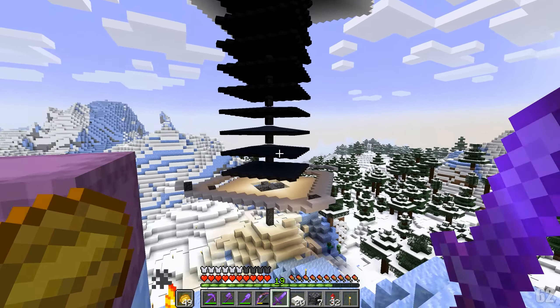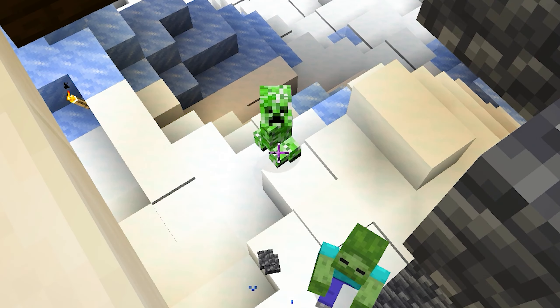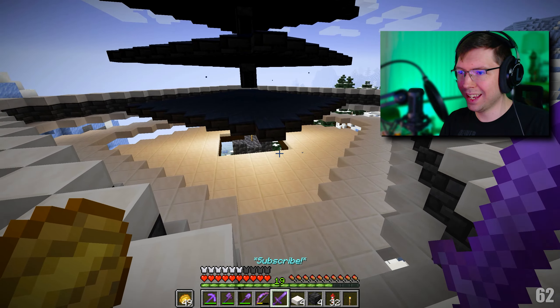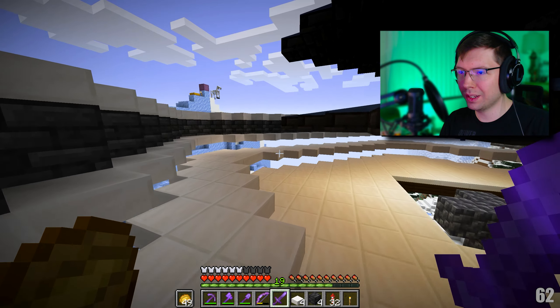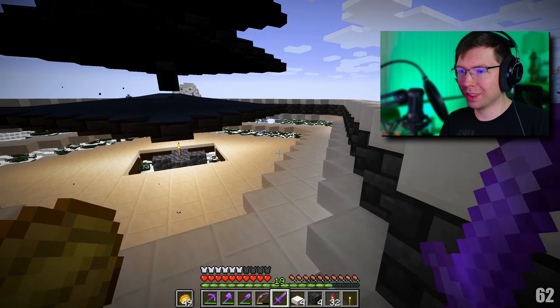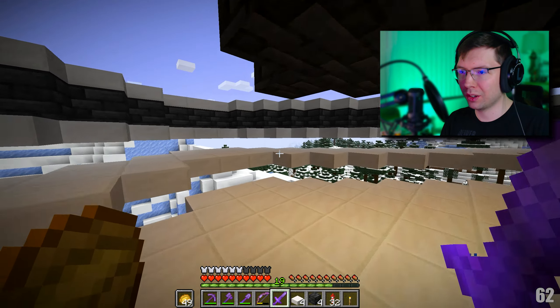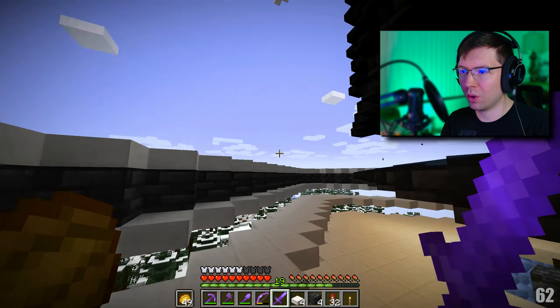Almost done — just one more ring and then we can put in our water sources. That is it, that simple collection system. It could probably just be square but this diagonal shape is just so cool. We added some signs here so now all we got to do is add some water and a way for them to die.